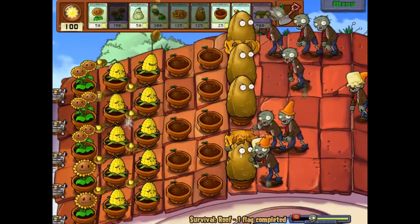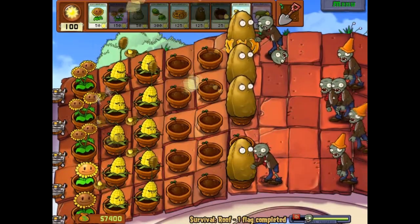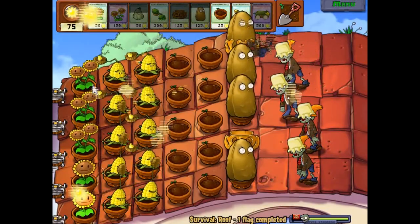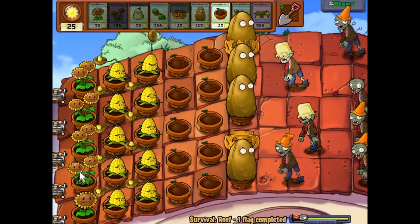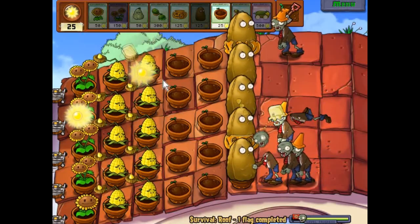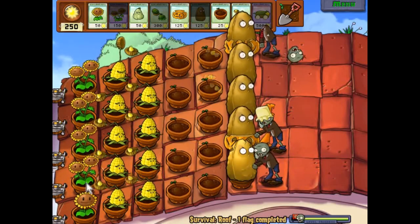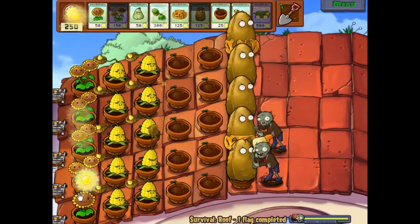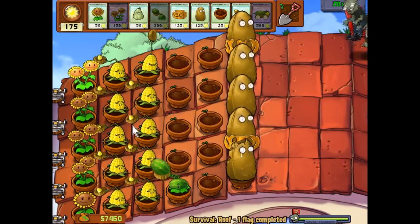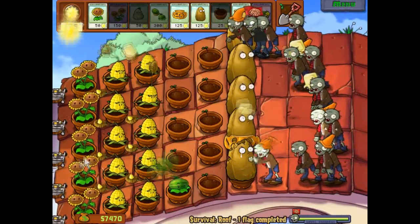Somebody was talking about in a previous episode — they had a comment about a different strategy. He would, for every mission, do what I did with the pool levels a couple episodes back: use the garlic and funnel the zombies into two or three rows, basically to save sun. Which is a good idea, but not necessarily a good strategy in my opinion.